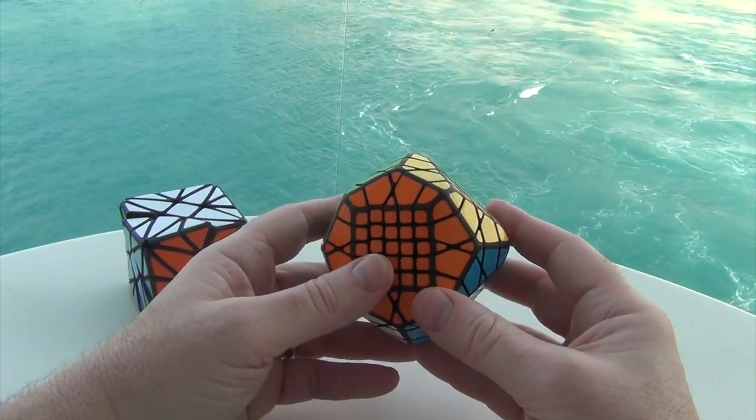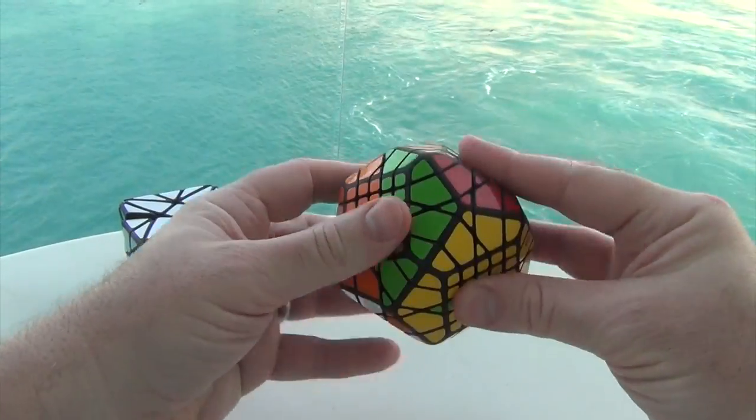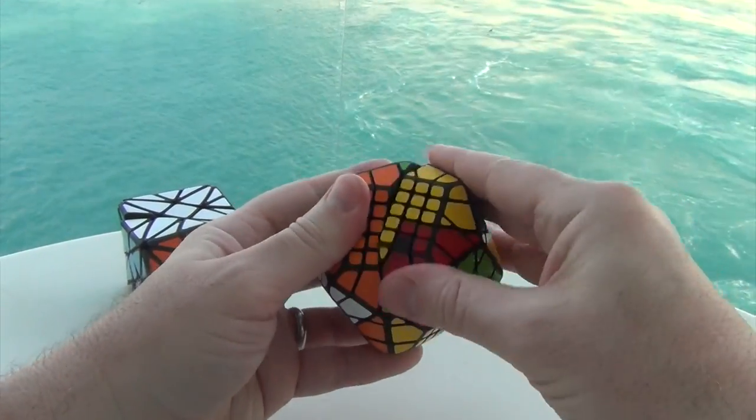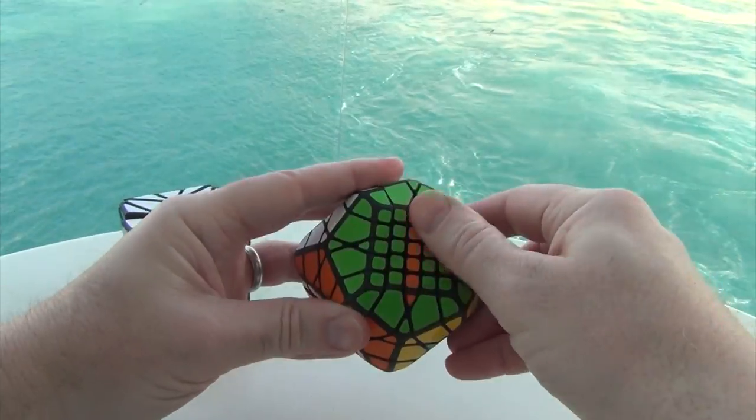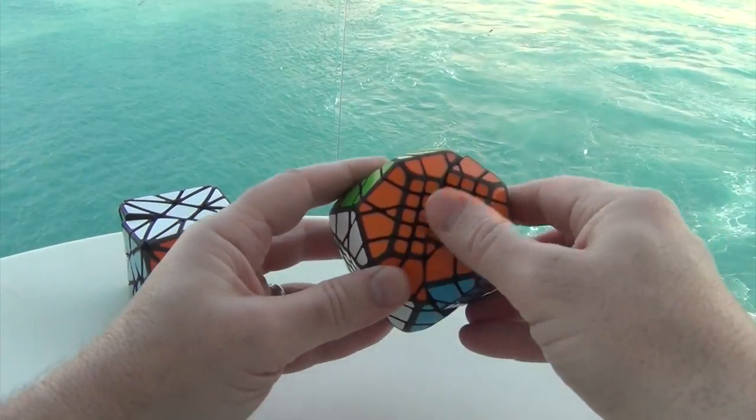The thing about Rafael's puzzles is the movement is really, really good — always good. So here to here, here to here, and here to here. So we've got down, down, down, up, and up, down, up, up.